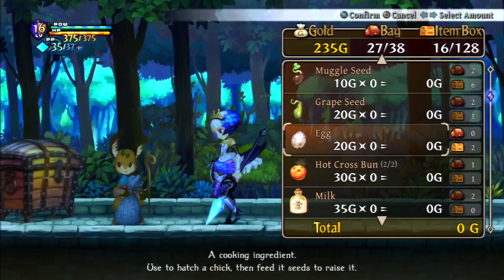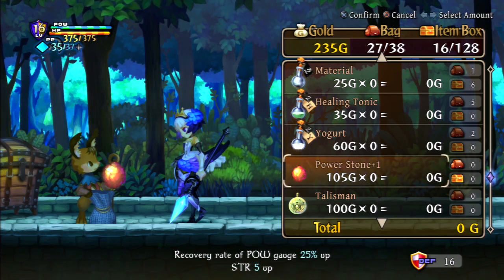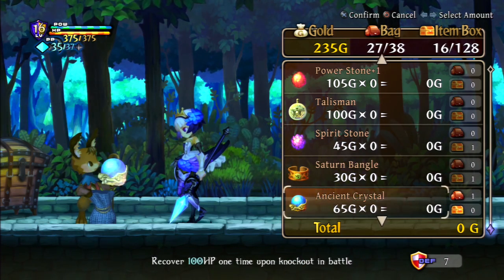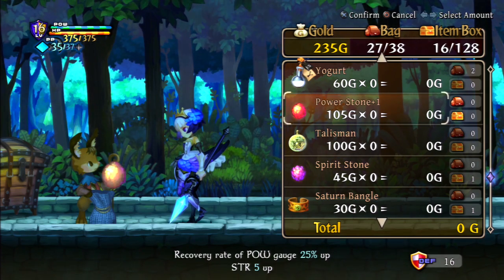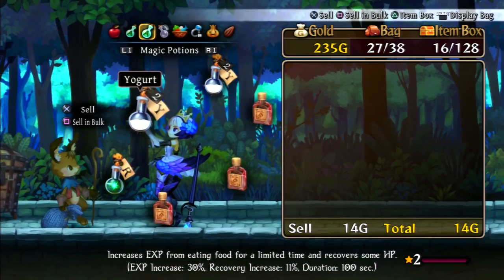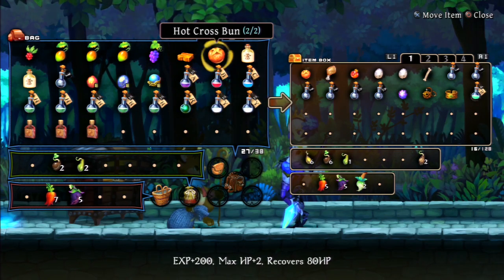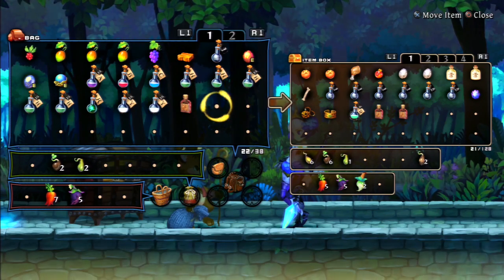Power stone — recovery rate of PAL gauge 25% up and strength plus five. That's expensive at 105 gold. I need to get more gold. Talisman — recovery from all bad effects 30% up. I've got this one equipped or in the box. Ancient crystal — recovery rate of PAL gauge 25% up and strength plus five. That gives me plus 16 defense too if you look in the corner. I actually think I have enough for both but I don't want to spend all my gold just yet, so we'll save.